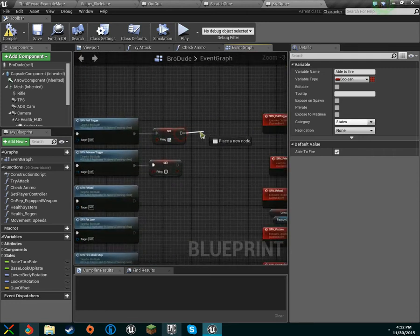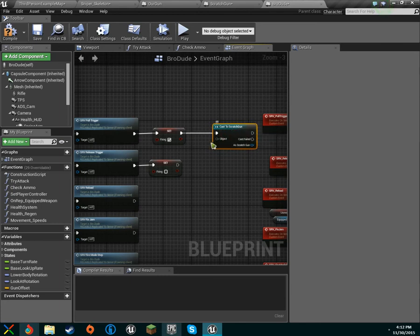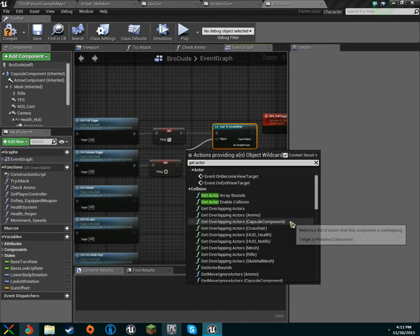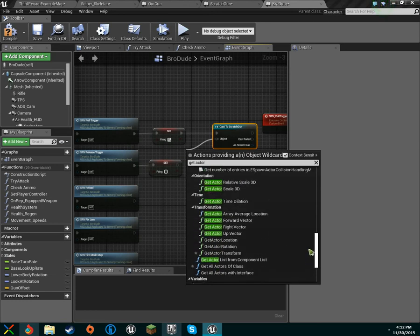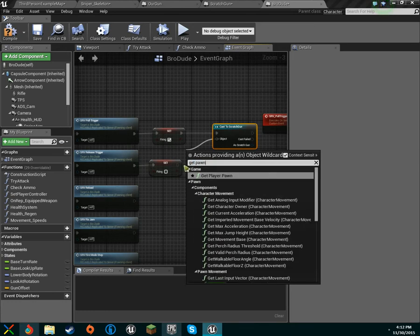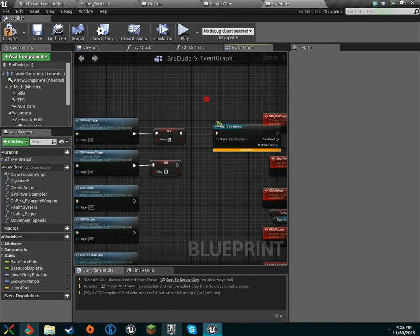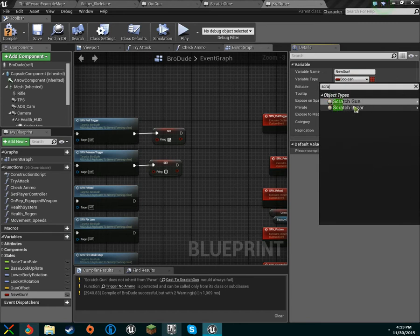We'll stretch that over and set firing to true, and we'll cast to our scratch gun. Get player pawn — that's probably going to give a warning, and yep, of course. Actually we don't even need a cast. We'll add a variable and call it 'new gun'. The exclamation point means NOT, and of course we want it to be our scratch gun.